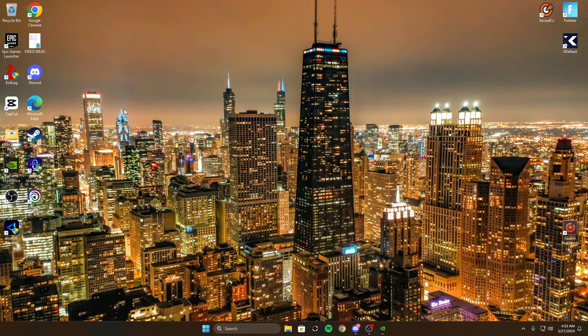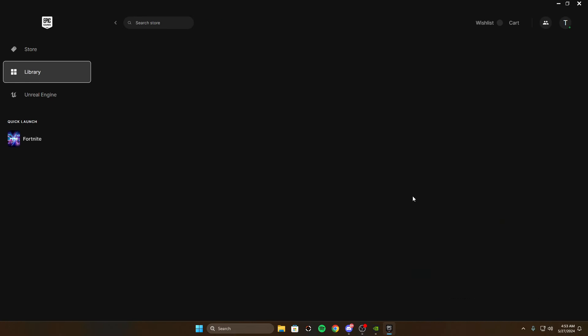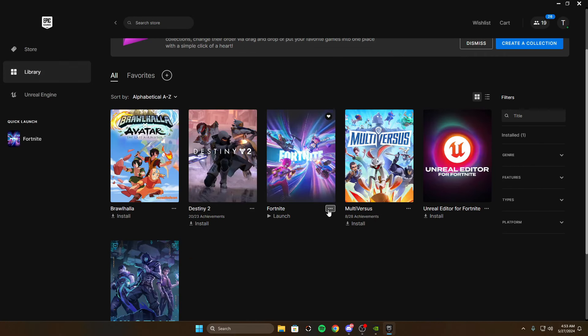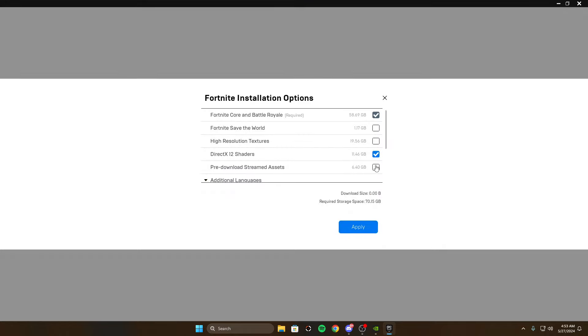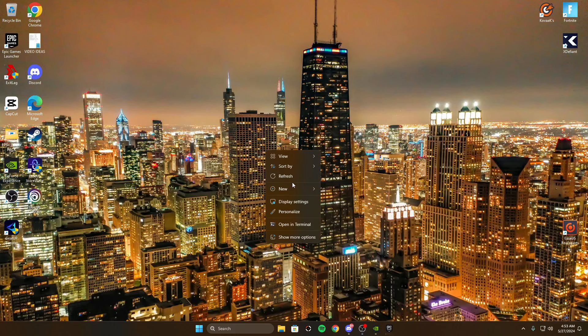In Epic Games, go to your library, click the three dots on Fortnite, go to options, and make sure pre-downloaded streaming assets are checked and DirectX 12 shaders are unchecked. Hit apply — it will do a quick update, maybe two minutes, and then you're good to go.